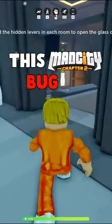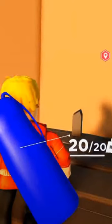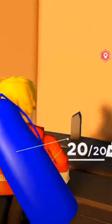This Mad City Chapter 2 bug is actually useful. Normally when you roll a heist in Mad City Chapter 2, you're unable to see any of the other heists and see which ones are open. The only icon you can see is the criminal base.